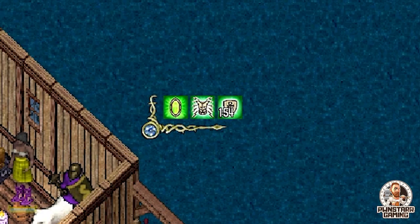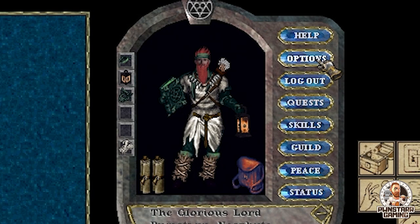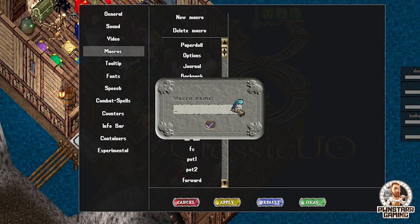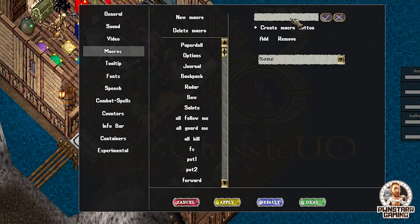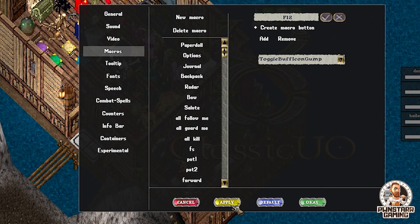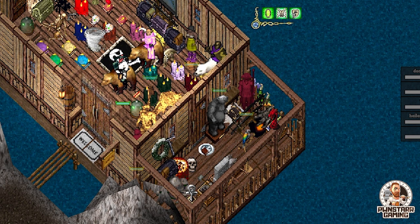Tip number six is the Toggle Buff Icon Gump. This is very important — it's more of a maintenance thing, especially if you're a mage. Go into your Options, then Macros, and create a new macro for showing your buffs. Set up your macro button — mine is F12 — then click the dropdown and select Toggle Buff Icon Gump. Once you do that, press it and make sure it's somewhere visible so you can see when your magic reflect is down and needs to be put back up.